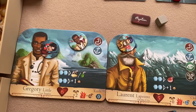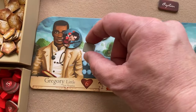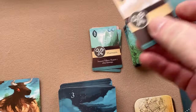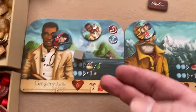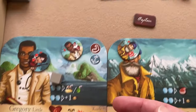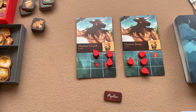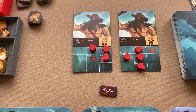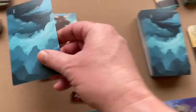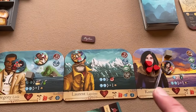Gregory Little uses the last combat action token to attack with his knife, accuracy two. He draws a four — total six, enough against the Guard's defense of five. He does two damage, covering the last damage slots on the Mythian Guard, defeating it. Defeated enemies are placed back in the enemy stack in numerical order.